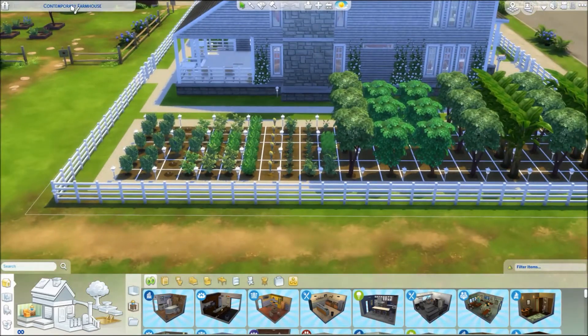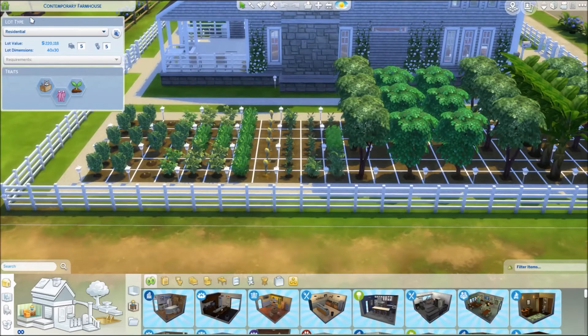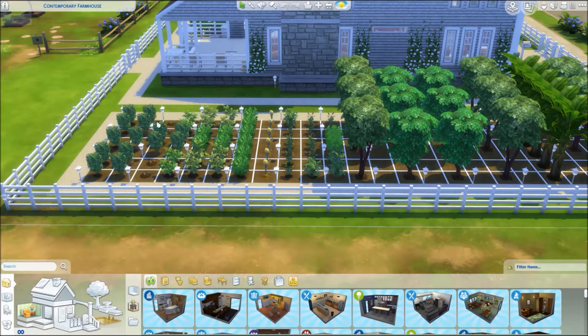This house is a residential lot. The lot value shows 220,118, but if you go to buy it, it says more. It has five bedrooms, five baths. It's 40 by 30, and there are no special requirements. I gave it the traits of a cat hangout, carnivore, and great soil. Because of the great soil, I think the plants have done well.